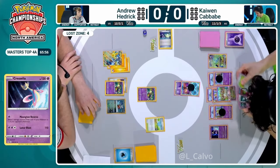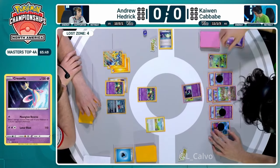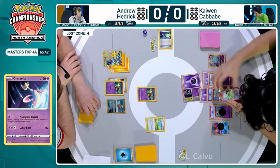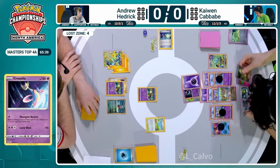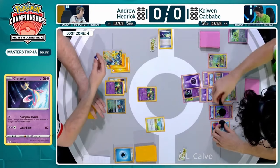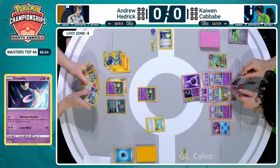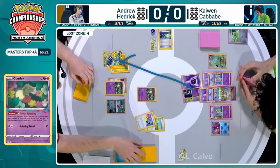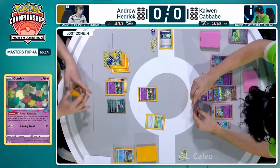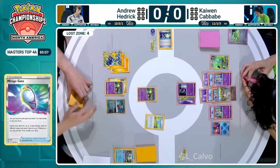The giant coin signifies these abilities have been used. What we're seeing is Psychic Embrace off of this Gardevoir EX - accelerating psychic energy from the discard pile. For each psychic energy you do have to tick up two damage counters on that Pokemon, but the Moonglow Reverse from Cresselia is going to move those two damage counters off of each Pokemon that gets them onto Andrew Hedrick's field. That's exactly what we saw - Moonglow Reverse moving 60 damage onto the Iron Hands EX for Kaiwen Cavave.